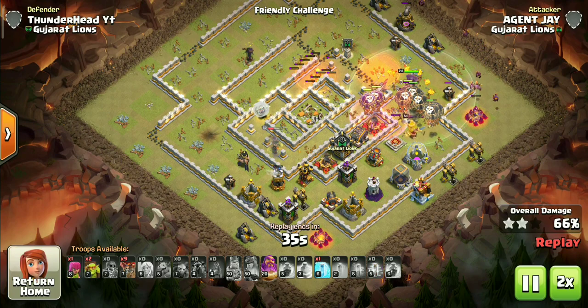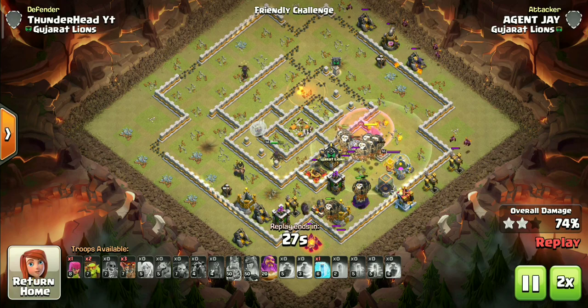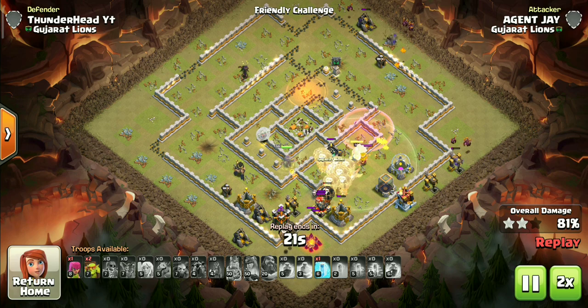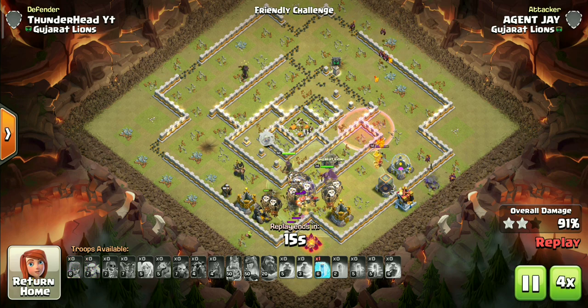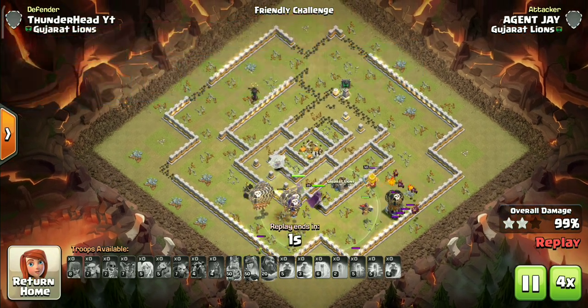Always start the LaLoon around the 1:40 mark to avoid time fails. Use a Haste Spell to get through the high damage area as planned. Surgical deployments to keep the main pack centered. We didn't need the Warden ability and the remaining Freeze, so we can save them. Up next: attack against a box base, so don't click away.